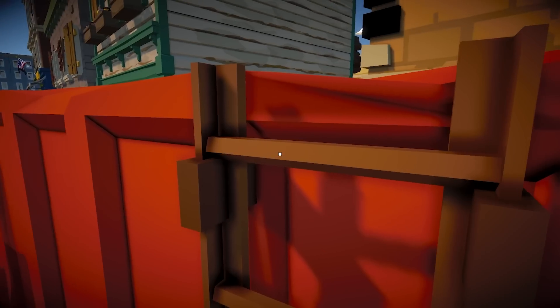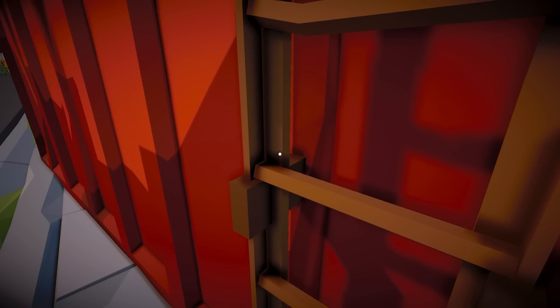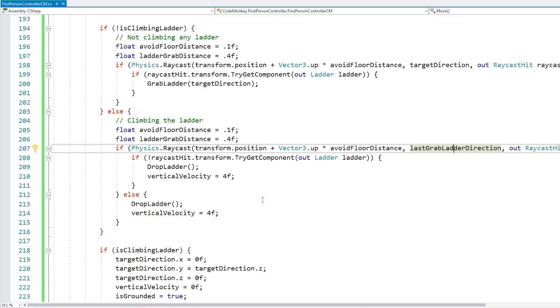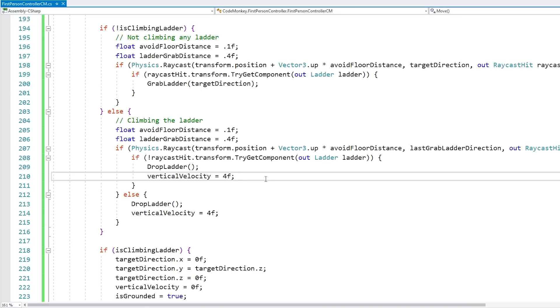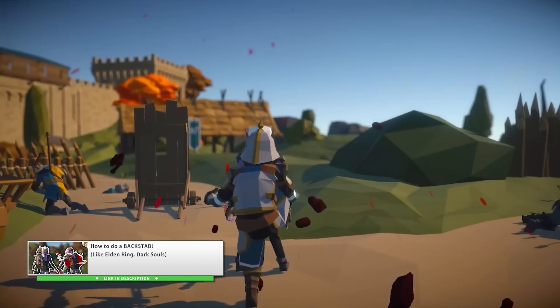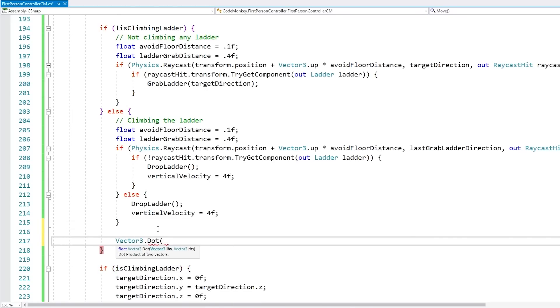We can solve this by, instead of using the current target direction, we just cache the direction when we first grab the ladder. So let's go up here to make a field to store that — a private vector3 called last grab ladder direction. Then down here, let's go into our grab ladder function. Over here, let's receive this one and store it. So then over here on grab ladder, when we call this function, let's pass in the target direction when we last grabbed the ladder. And then when we are climbing the ladder for this raycast, instead of using the current target direction, let's use last grab ladder direction. That way, even if we try moving backwards, we're still going to make the raycast forwards.